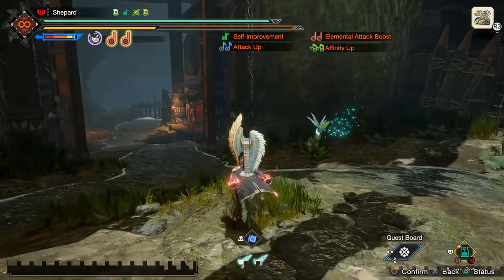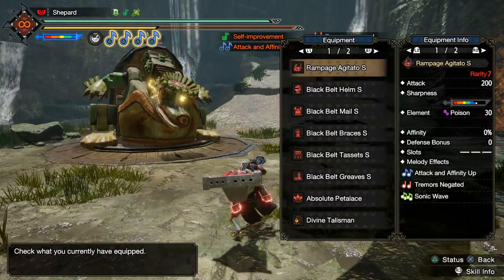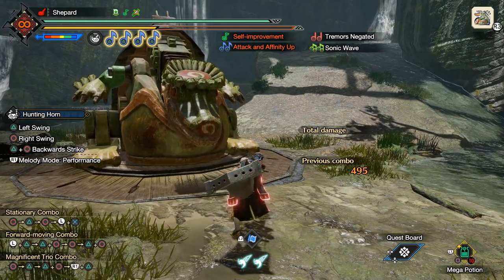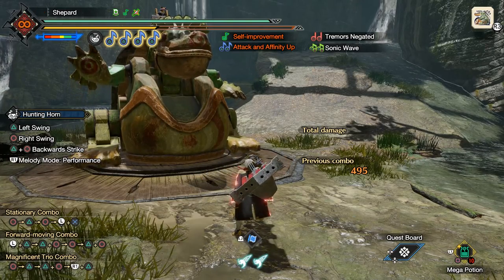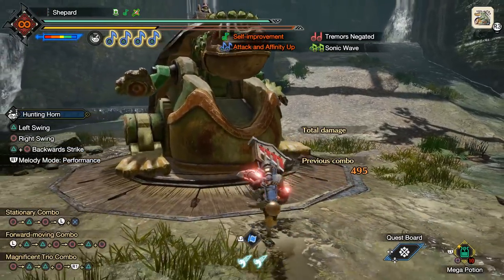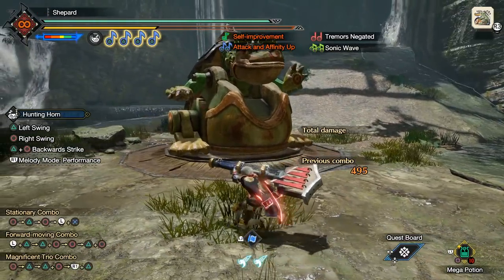In a normal hunt there are many occasions where you can put an egg down for a huge burst of damage. For example, if you're using sleep weapons on your cats and dogs, you could easily set up Melodic Trio to refresh all your songs, drop an egg, and get around 2,000 damage on a sleep. Same thing if the monster's been Silkbinded — you can queue up an egg before they wake up, especially with songs ready for Melodic Trio. You can also do it after finishing a Punisher knockdown.